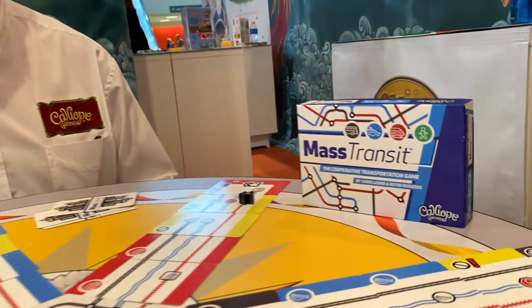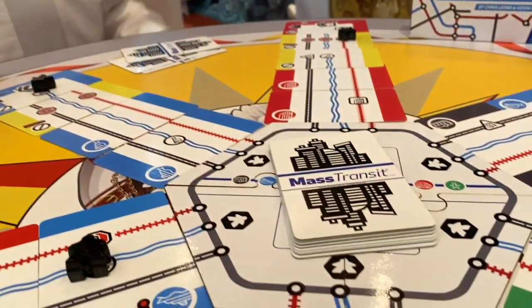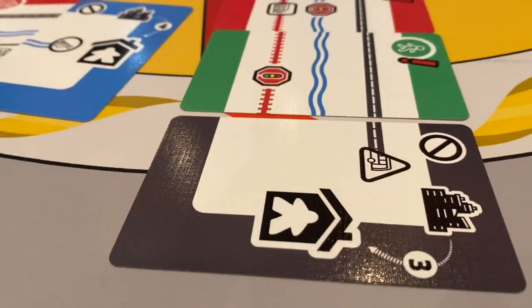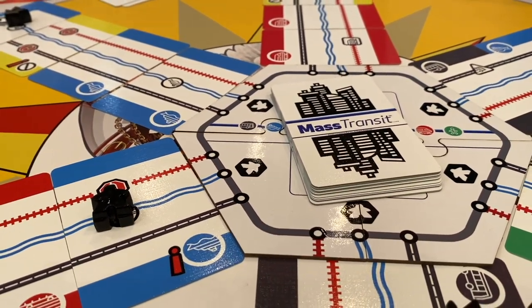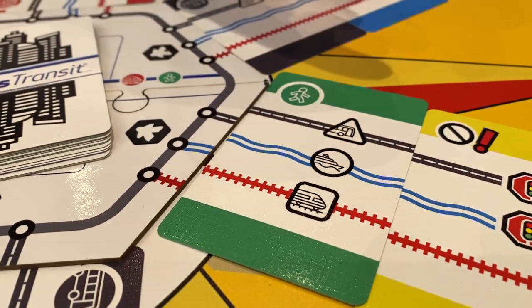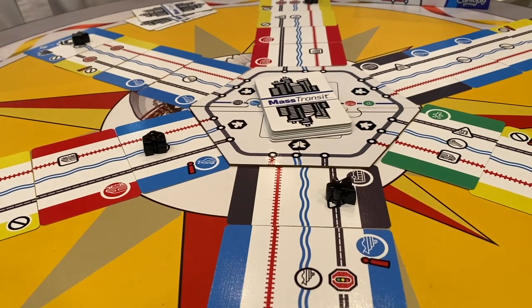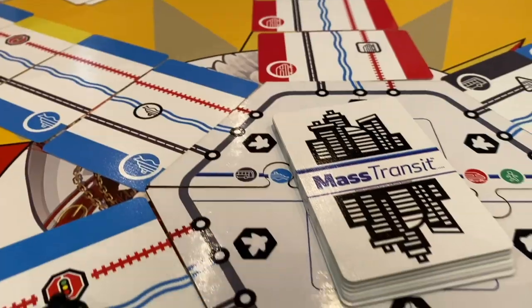This is Mass Transit, a brand new cooperative game coming out mid-to-late August. As government workers, you're building transit systems to get workers home from the city to the suburbs. The objective is to get six workers home via three modes of transportation: railroads, ferries, and buses — plus walking. Workers must walk to the first station from the city, requiring a walk card with the green icon to move the meeple to the station.